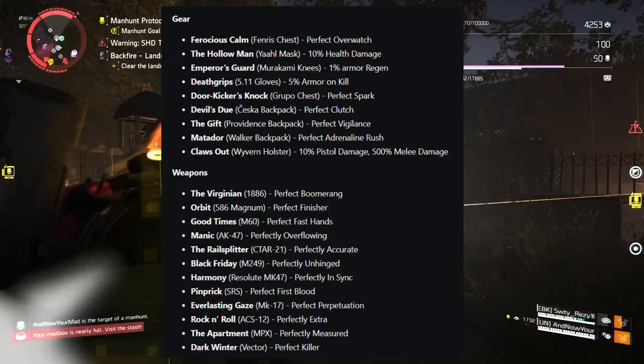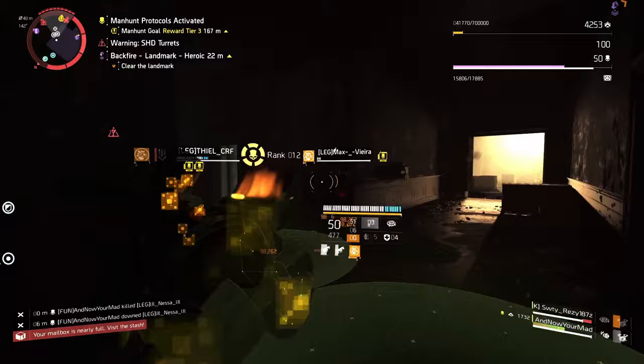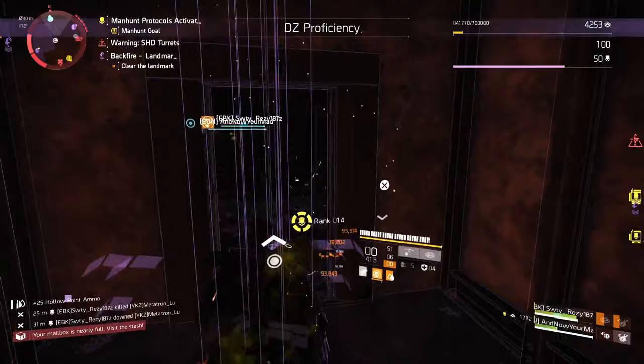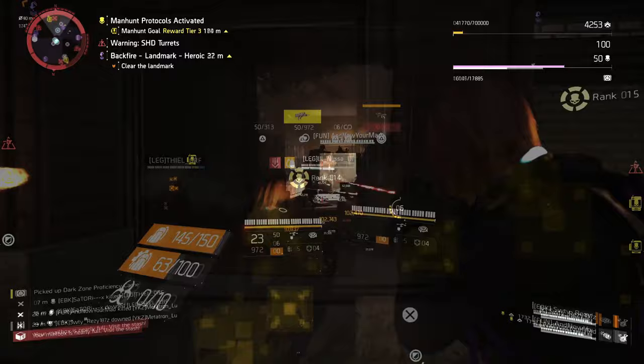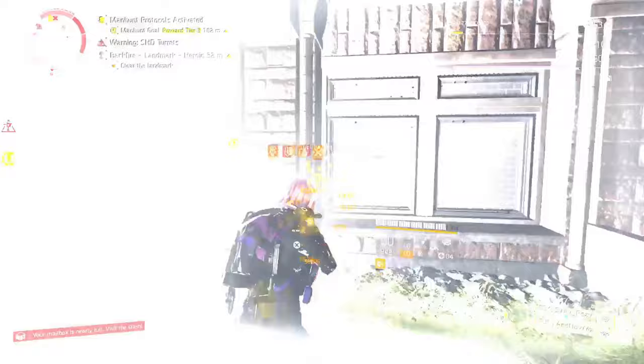Check out this updated list of dark zone exclusive items — pause the video if you need more time to examine it. The next loot pool parties are the raids, incursions, and legendary loot pools. In Division 2, the raid loot pool consists of the general loot pool plus some exclusive weapons, gear sets, and cosmetic items. For example, the exotic pistol Regulus can only be attained from the Operation Iron Horse raid, and the Ouroboros exotic SMG may only drop in the Paradise Lost incursion. This may change in the future, and the Ouroboros may enter the dark zone loot pool like the raid exotics.